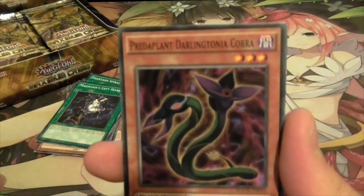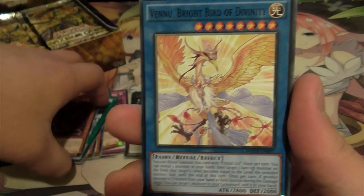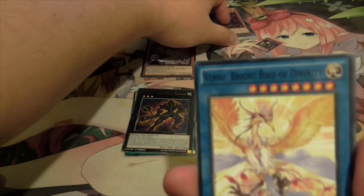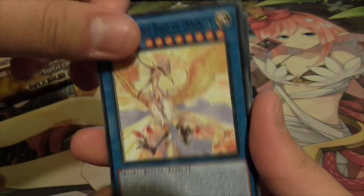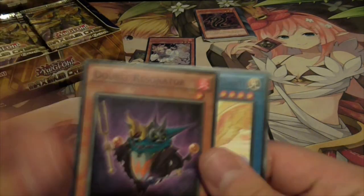It's the second pack, Jesus. Darling Cobra, and what the... it's a common ritual monster - Venus something. And there's Resonators in this set, awesome.